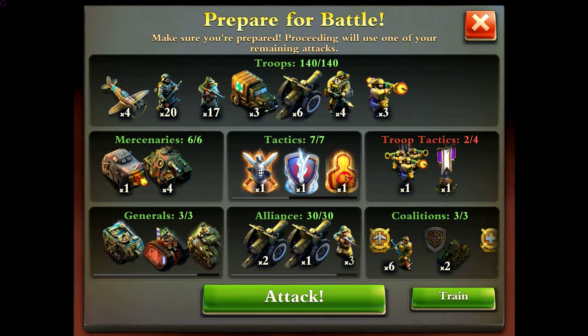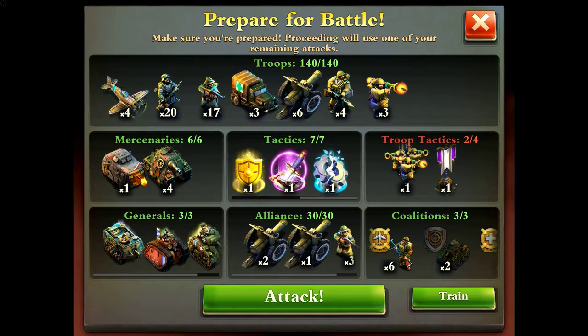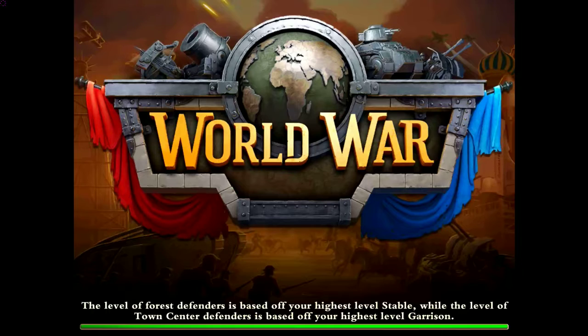So I've got my basic loadout with some slight variations — I've got one more bazooka this time than last, and I'm using a flame panzer instead of six tanks. I've got my basic tactics, everything's the same. I haven't added any troop tactics because I don't think I'm going to need them. I'm sorry to say, but it is what it is.